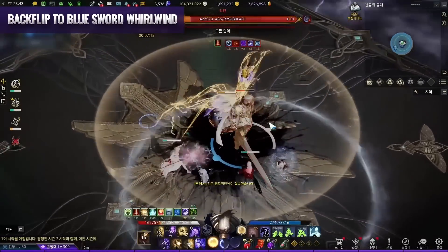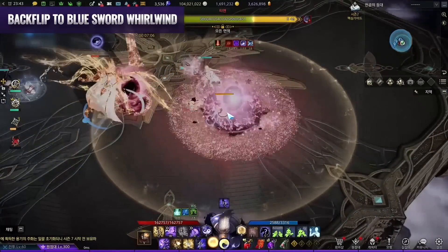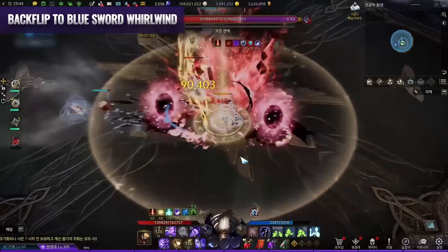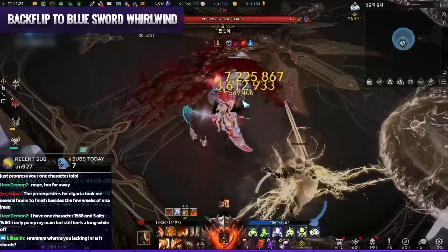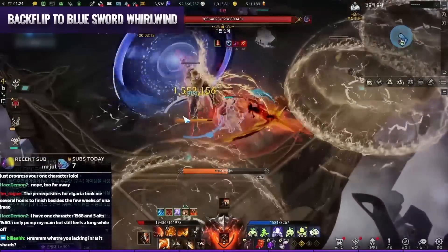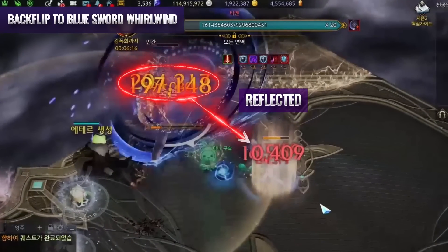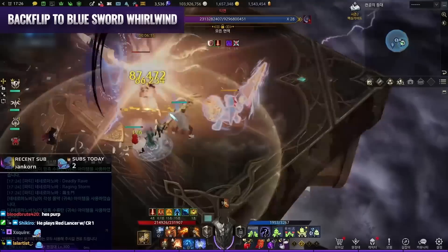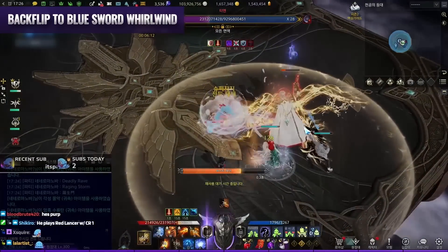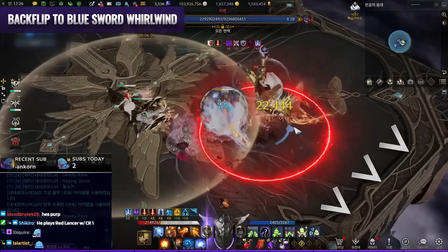Backflip the blue sword Whirlwind: Tien will backflip and spin his sword with a blue effect. If he spins it on top of his head, it's a reflect explosion that activates upon stagger — most of the time this knocks everyone out far enough for fall death. If he spins the blue sword in front of him, you will also see an orange stagger bar. If attacked from the front, all damage will be reflected, so everyone must identify his pattern first, then stagger him from the back. Also, for the stagger version, be aware of a follow-up windmill kick when he recovers — a lot of people get hit by this and fall to their death.